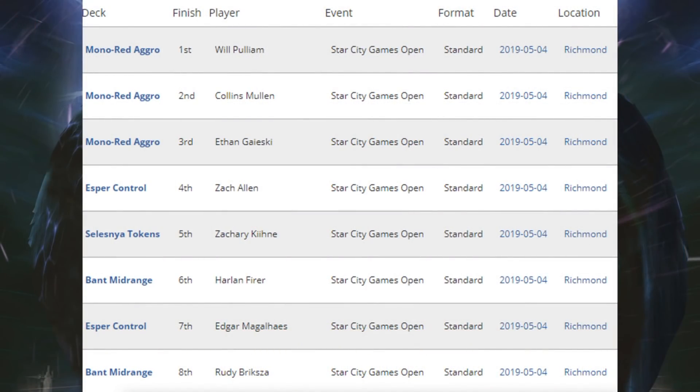We're going to begin as we always do with standard at the Star City Games Open. Looking at the top 8: first and second place, third place Mono Red Aggro — more on that in a second — fourth place Esper Control, which also came in seventh. Fifth place Selesnya Tokens. Sixth and eighth place was Bant Midrange. Not a ton of diversity here, although Mono Red Aggro doing well the first week is typical for a new standard season. Aggro always does well in the beginning, so this is not out of the ordinary.